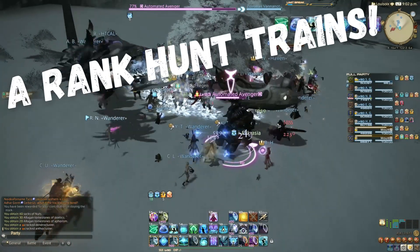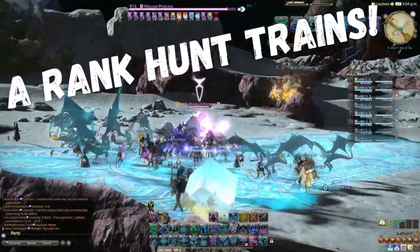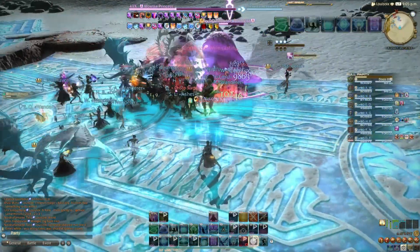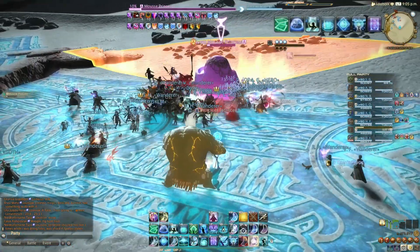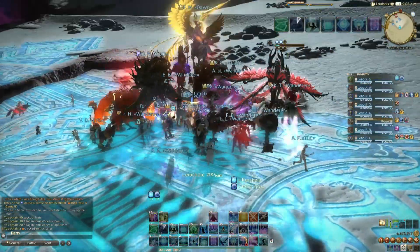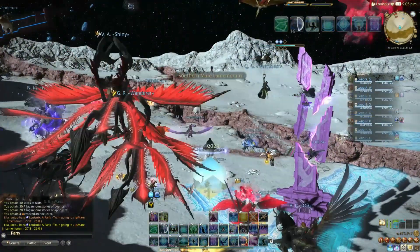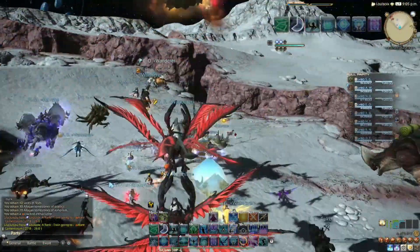Luckily, many superb members of the Final Fantasy 14 community organize A-rank hunt trains. These are normally announced in Discord groups available to all players — no questions asked, with no barriers to entry and no need to converse. Links to a couple of such Discords are in the video description. These will announce that an A-rank train is starting soon for one of the expansion areas, with the server and location where they will start. Remember, you can jump servers within your data center for free at will to join other hunt trains. Head to the starting area, shout LFG to get a group invite, or invite others shouting to form your own group.